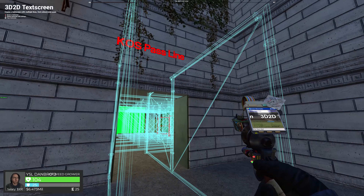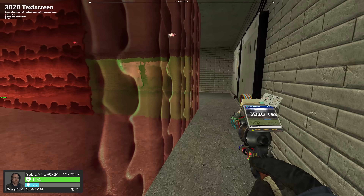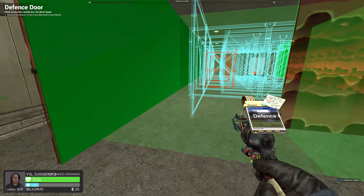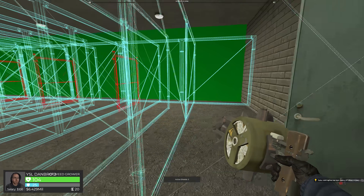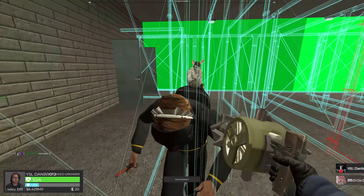A lot of people go, where's the line then? There we go. Make that into a defence door. Defence, defence. There we go. Now we're talking. I just need a couple of things from you, if that's all right. Follow me to my base. Come on in, my friends. Through here. Yeah, it took me 20 minutes to build.